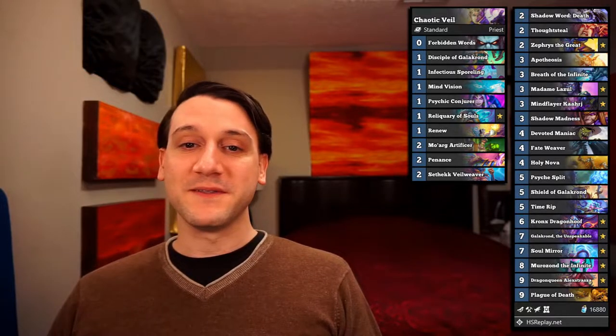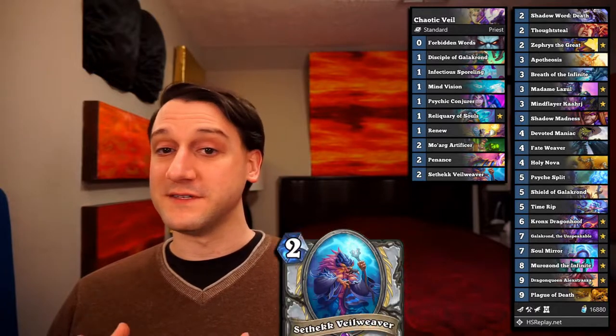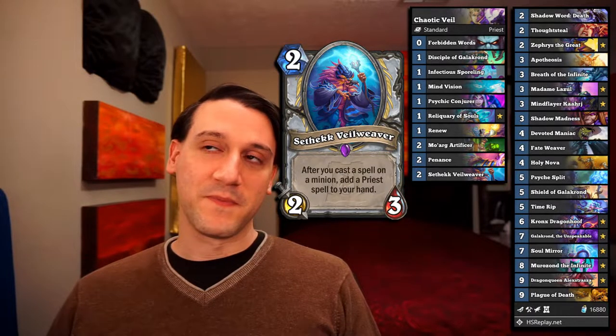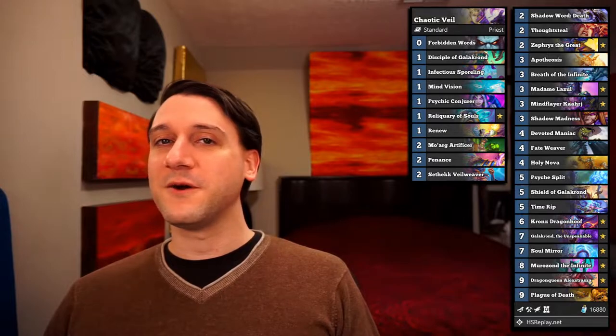The Hearthstone highlight this time is using the deck Chaotic Veil. This is a deck we built when we were experimenting with how much value we could get out of Sethic Veilweaver and also Galakrond. Turned out we got a whole lot of value out of Galakrond, and our opponent got even more value out of his Sethic Veilweavers and our Galakrond as well as his own Galakrond. We don't usually highlight games that go quite as long as this one, but it was bizarre, crazy, swinging back and forth.